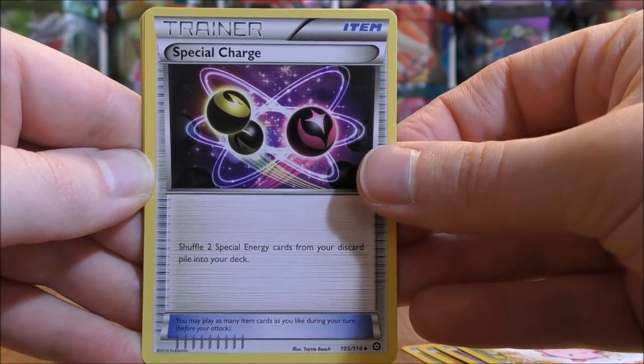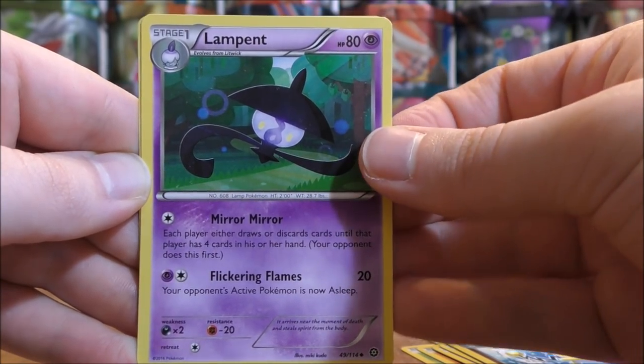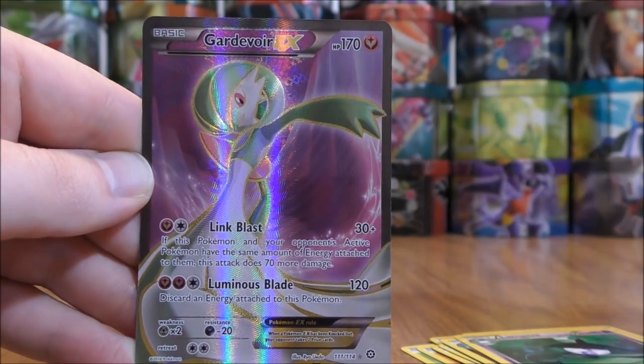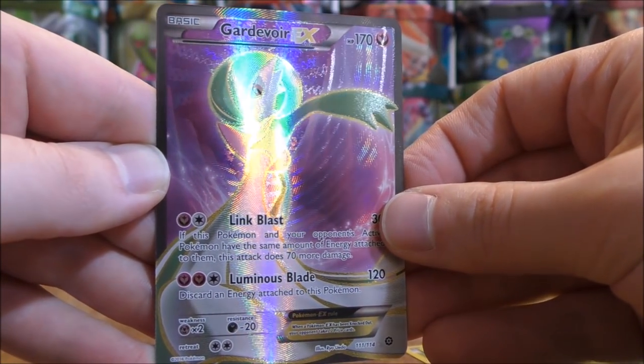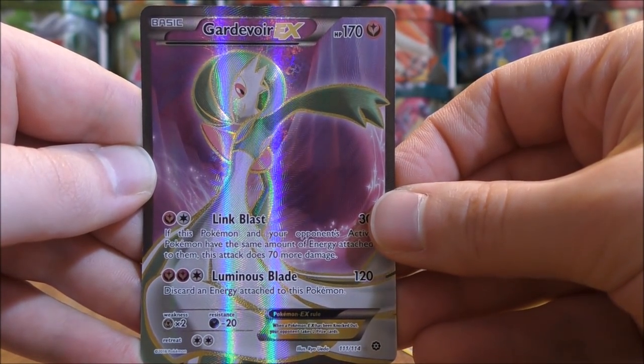Special Charge, another good trainer card, Azumarill, Glampant, Reverse Hollow — a Hoppip, just a common. And the first Rare here is a Gardevoir EX, and that is an EX Full Art. So a great pull, and a great way to start off this opening.